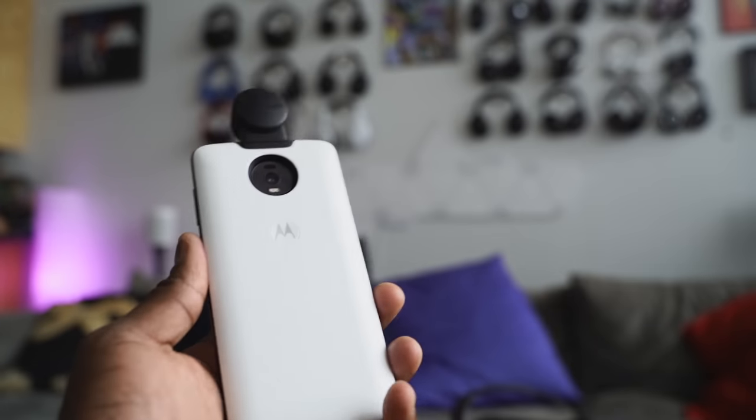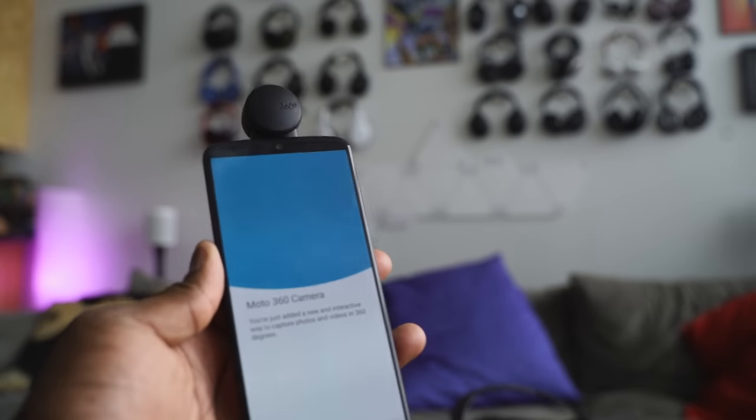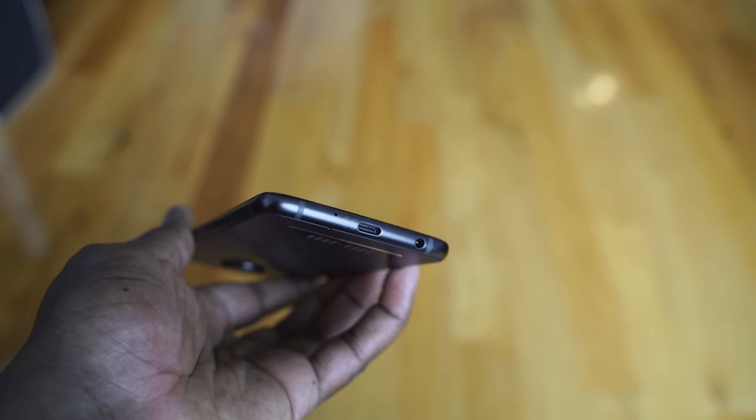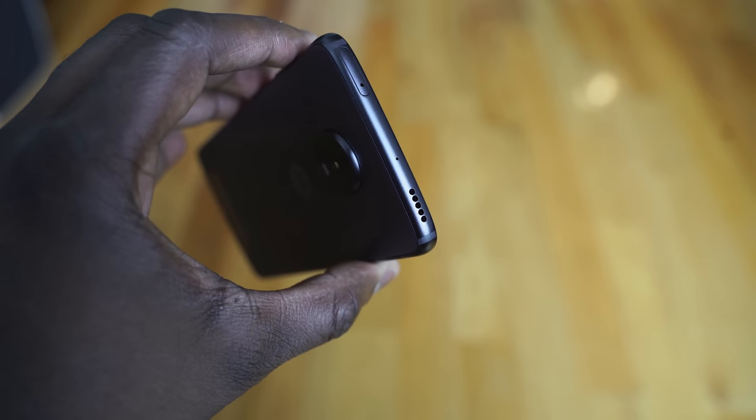Of course it's a Z, which means you've got the Moto mod pins in the back, so you can add different mods to it. We've got the 360 camera mod, and there's a 48 megapixel camera on the back — the new Sony sensor everyone's using. It has a 3,600mAh battery, so a big battery. Battery life is key, especially while gaming, and this did a really good job. Headphone jack at the bottom, USB Type-C, and fast charging with a 15-watt charger.